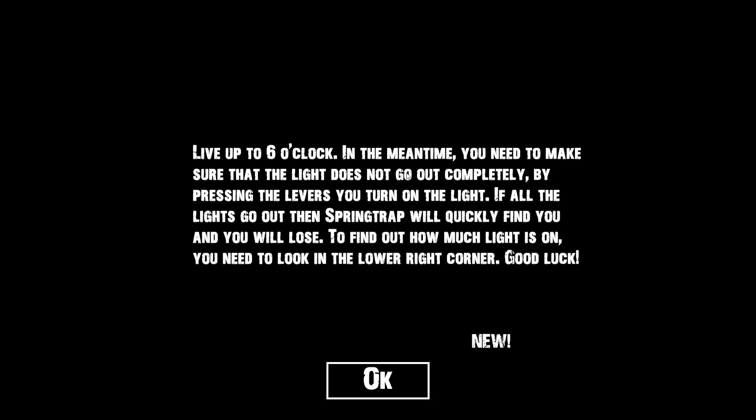Live up to 6 o'clock. In the meantime, you need to make sure that the light does not go out completely by pressing the levers — or levels, whatever — you turn on the light. If all the lights go out, then Springtrap will quickly find you and you will lose. To find out how much light is on, you need to look in the lower right corner. Good luck. Let's do it.